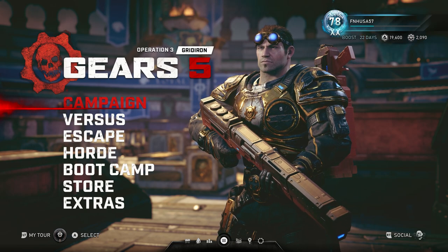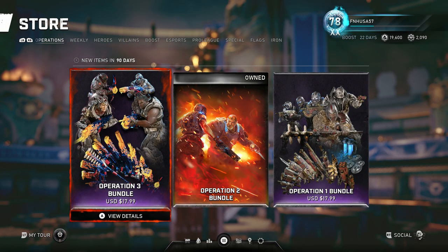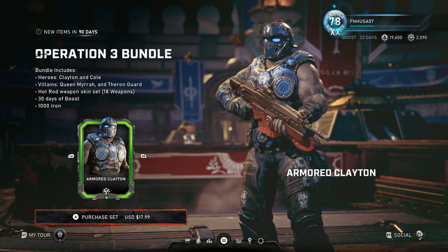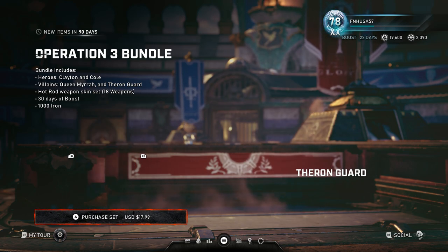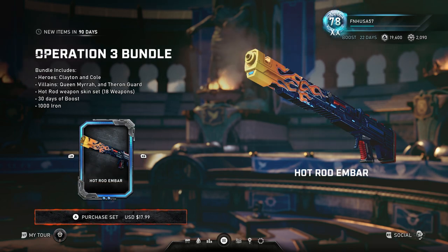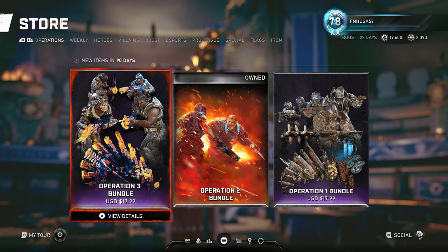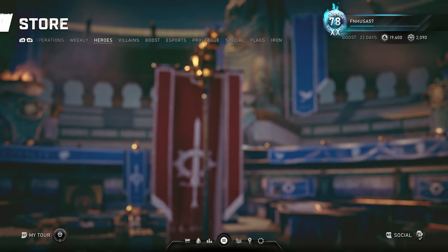Let's take a look at two of the most exciting things: the new characters. Of course they have an Operation 3 bundle for $18. That comes with the unlocks for Clayton and Cole, the unlocks for Queen Mera and the Theron Guard, the weapon skin set, the Hot Rod weapon skin set, 30 days of boost, and 1,000 iron. I'll show you the characters in the store and take a look at their challenges before saying whether this pack is worth it, because basically it's the same cost as buying 1,000 iron and 30 days of boost — you just get the character unlocks and the weapon skin set included.